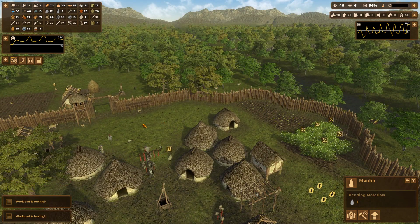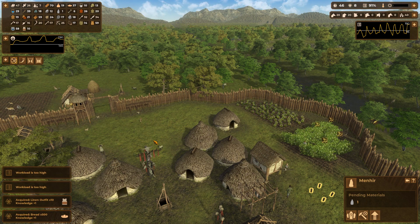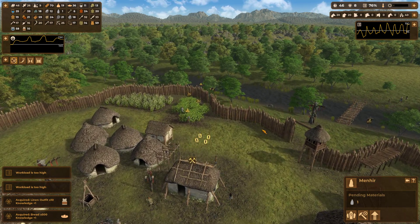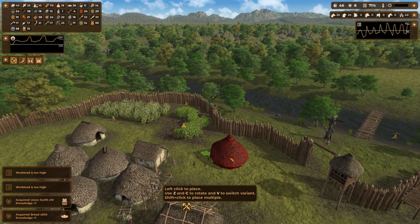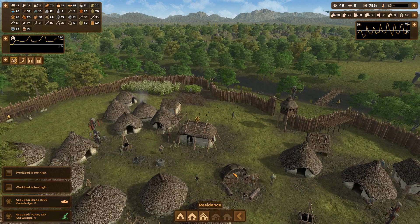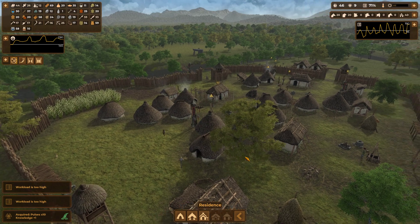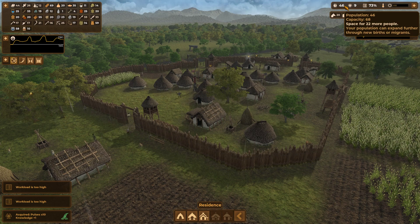I think I'll use this space mainly for... I don't know. Unfortunately the space is always too small. Maybe I'll build an extra hut over here, something like this. We just need to wait for knowledge points and more people to arrive.